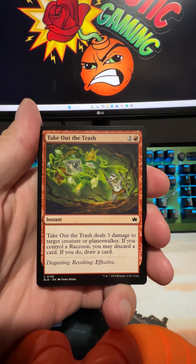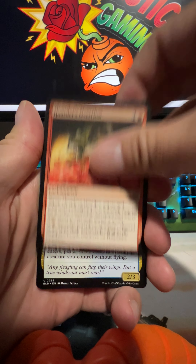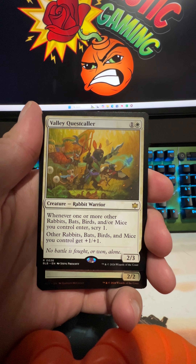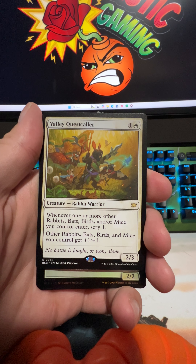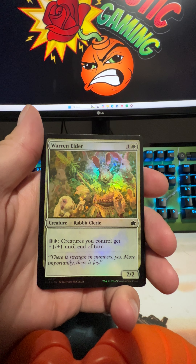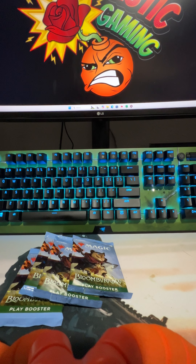We're into the next pack — this is about halfway through. Mentor, Long River Pole, here's a rare: Valley Quest Caller. There's your land, got a regular foil common, and there's your token with that pack.